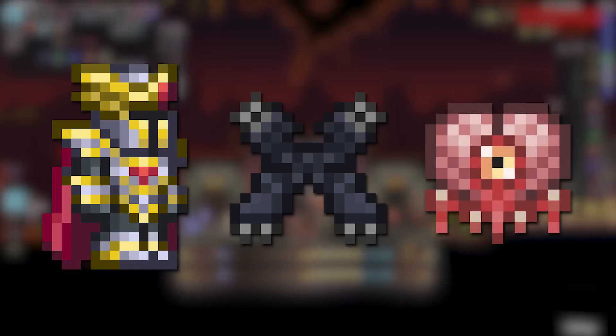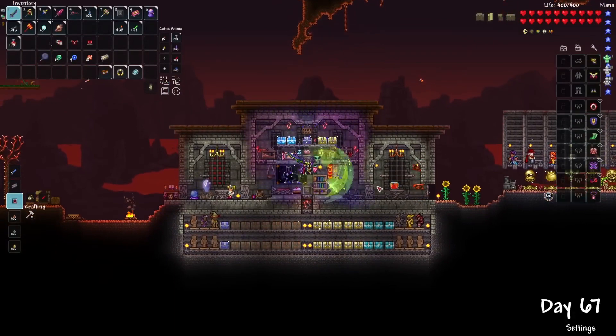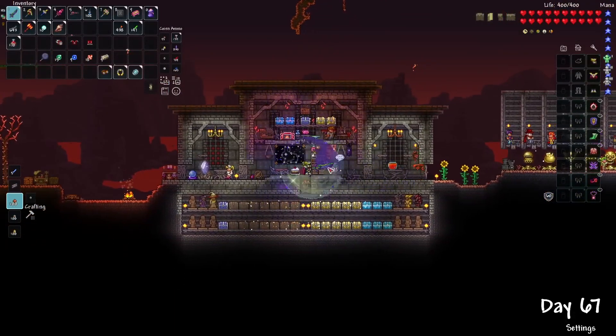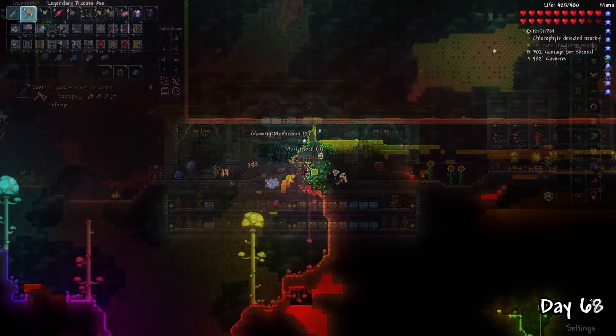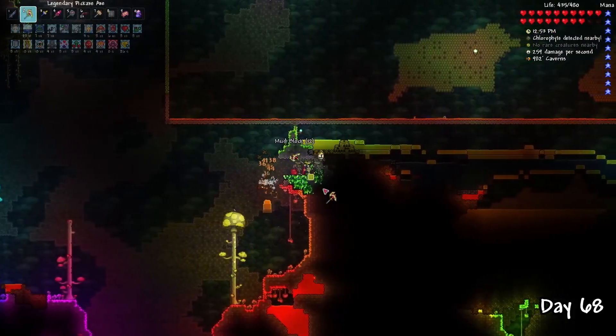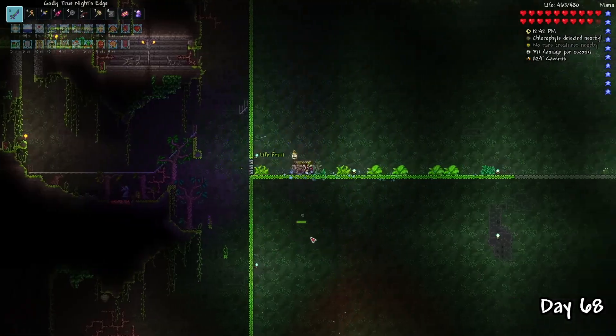With the current loadout setup I'm aiming for, it's focused on damage avoidance rather than damage reduction. Due to Legendary Mode's high stat bloating, outright dodging attacks — especially from bosses — are way more valuable than reducing their damage. And then on day 68, it's time for a quick Chlorophyte gathering session and to collect some life fruit to max out our life for a total of 600.